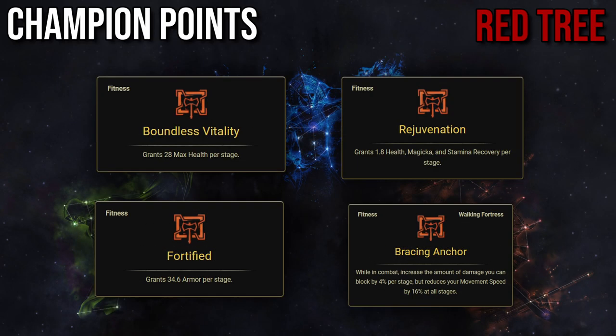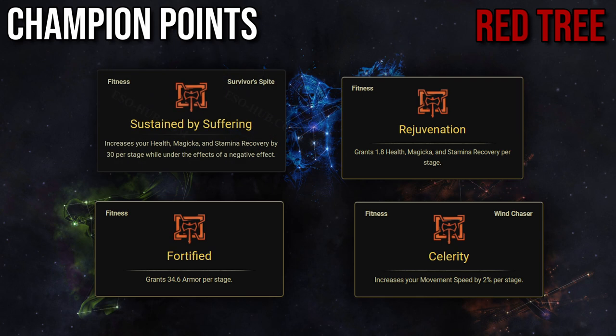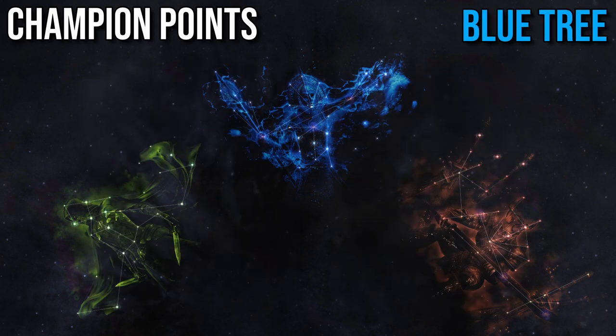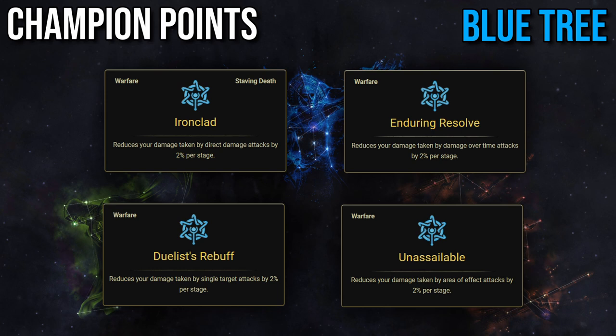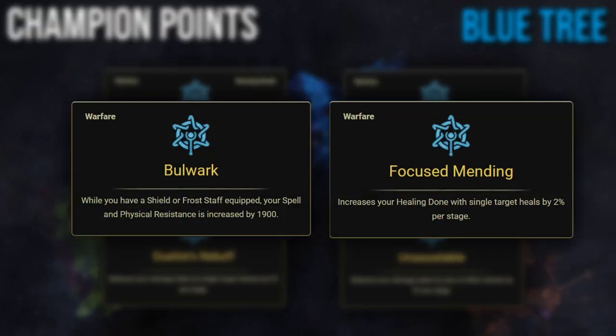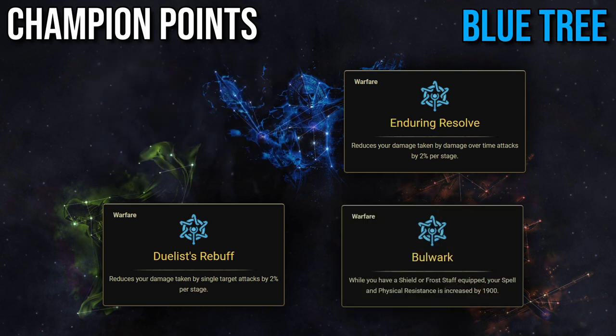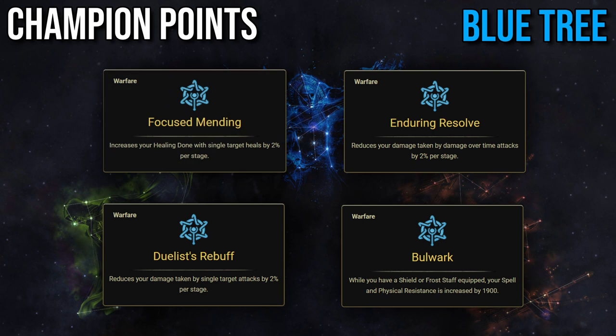For example, against max HP-based DoTs such as Bastion, the best setup would be Fortified, Sustain by Suffering, Rejuvenation, and Celerity. Against blockable direct damage such as the Warrior fight, the best setup would be Boundless Vitality, Fortified, Rejuvenation, and Bracing Anchor. In the blue tree, your base setup should be the 4 mitigation CPs: Ironclad, Duelist's Rebuff, Enduring Resolve, and Unassailable. Most fights don't have all 4 damage types, so you can optimize per fight. The two other useful slotted CPs are Bulwark and Focus Mending. For example, as main tank in Bastion, you can throw away Unassailable since there's no AoE damage reduction needed, and throw away Ironclad since most damage comes from the DoT. You'd end up with Duelist's Rebuff, Enduring Resolve, Bulwark, and Focus Mending.